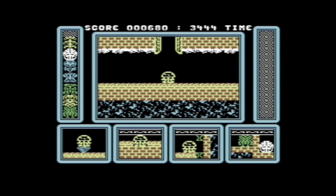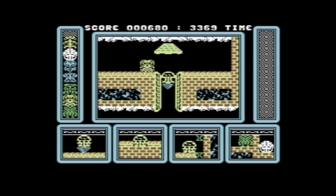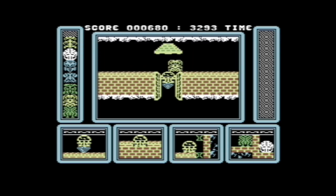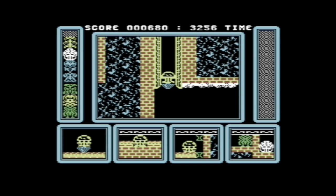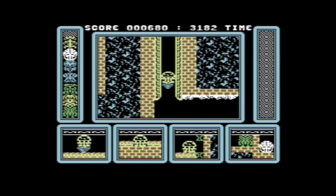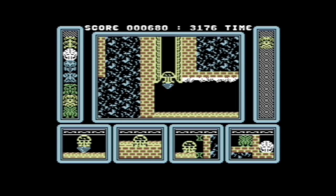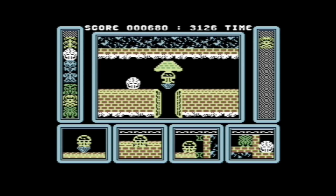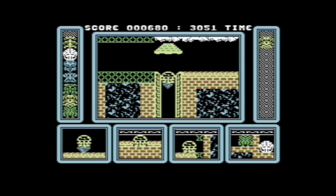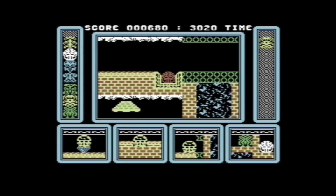From a graphical point of view — and bear in mind this is a game from 1985 and also a budget range game, so your expectations will have to be somewhat tempered — I think the graphics work. You can easily identify the different Ramboids because not only do they have different colours, they also have different details attached to them. The droid itself, I'll happily accept that it looks like a droid. The backgrounds are supposed to be cavern, and they're cavern-like enough for me.